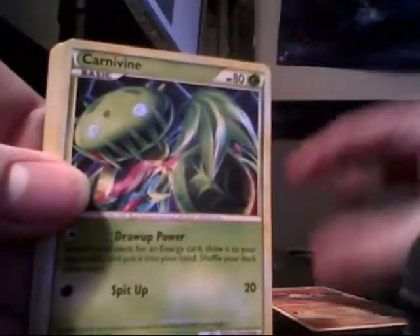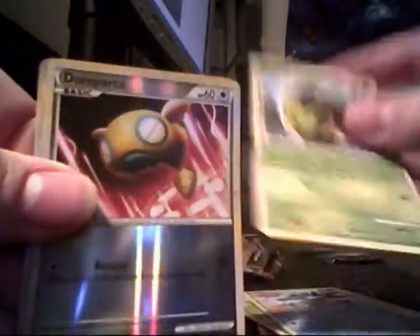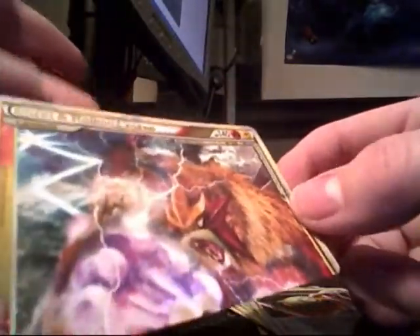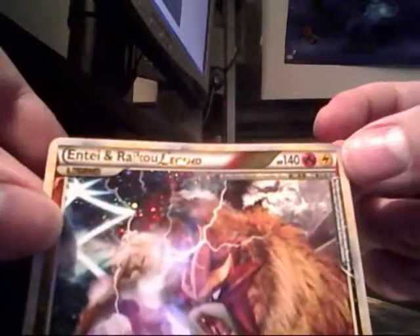I'm very satisfied with this purchase. Very satisfied. And I hope this streak of getting Primes continues because Primes are awesome. Mankey, Carnivine, Vulpix, Natu, Trainer, Golbat, Seedra, Turtwig, Dunsparce Reverse — and oh my goodness, what a pull! This must be my lucky day. The Entei and Raikou Legend card! What a great way to end a video — two Primes and then the Legend card. That is just amazing and awesome.